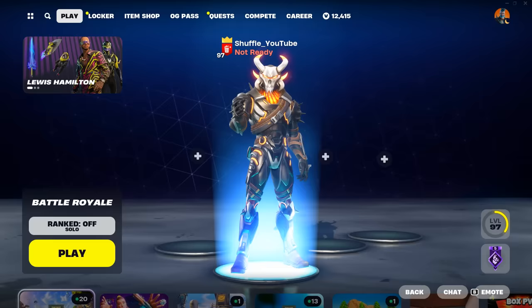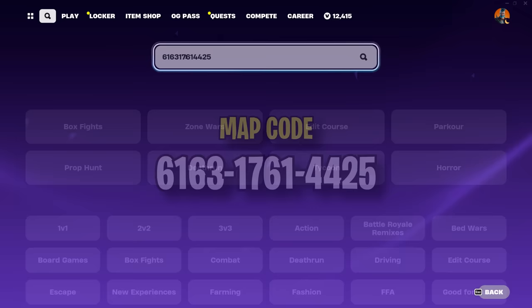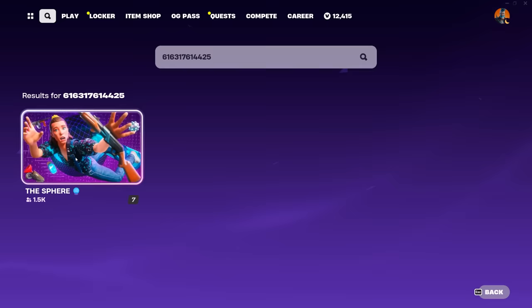To get started, go to the search bar and enter the map code 6163-1761-4425 and hit enter. From there, the map named The Sphere should appear, so just click in and hit select.